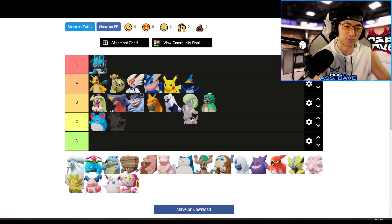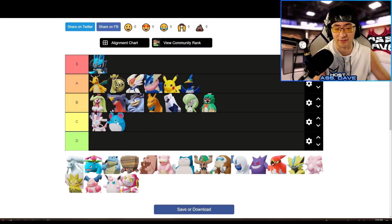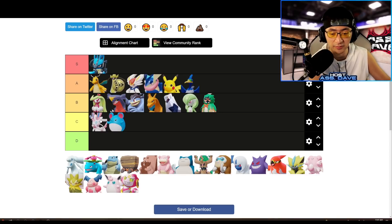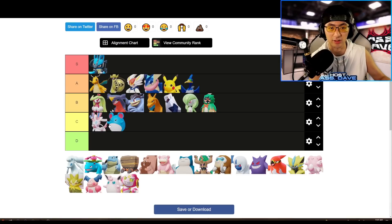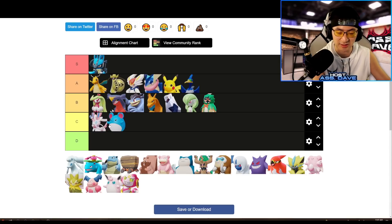Sylveon still needs a buff. I'll put Sylveon in C-tier, ahead of Azumarill, but it's not the greatest. It heavily relies on level four to be impactful, but if you go Sylveon in the side lane, it's almost really hard to reach level four — you're often stuck at level three trying to secure something, while enemies with Cramorant, Pikachu, and Blissey can steal everything from you.